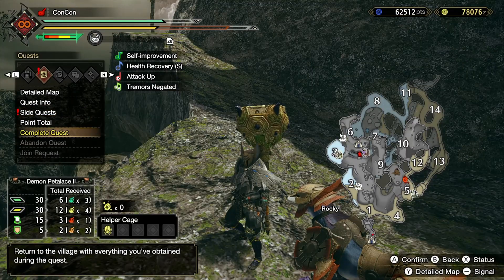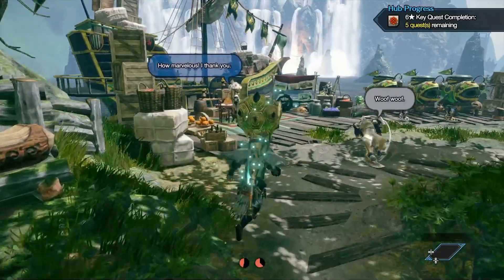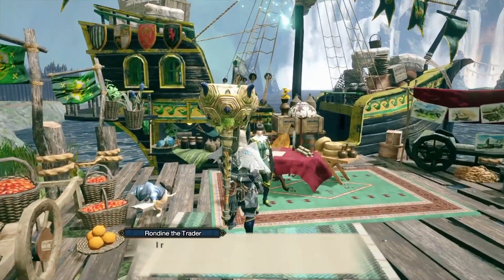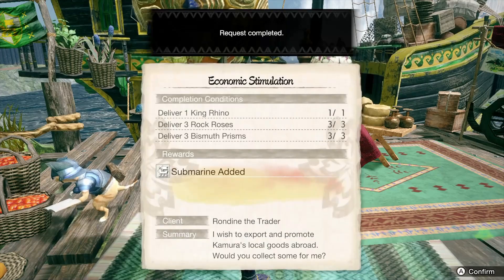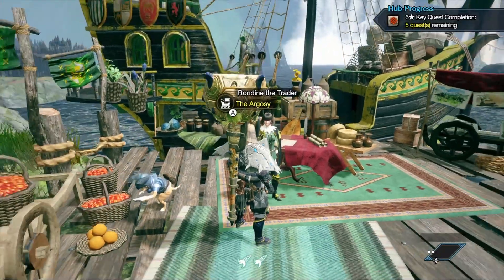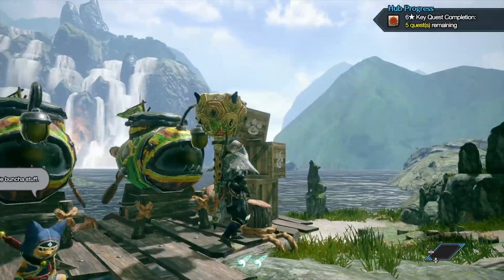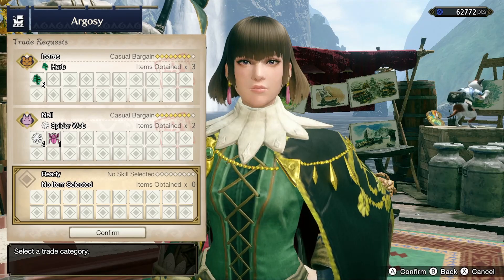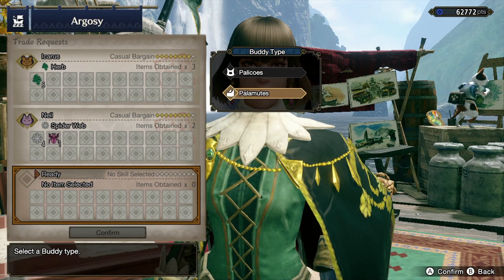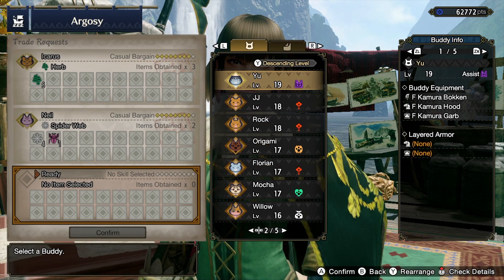All you have to do now is complete the quest, go back to the village, and we're going to go to the Argosy. To complete the request, go to the Buddy Plaza, find Rondine the trader, and speak to her to hand in the delivery for your final submarine. You'll see you now have three submarines loaded up here, which is pretty cool. You can speak to Rondine again and send someone out on all three submarines to collect items you may be needing for your hunts.